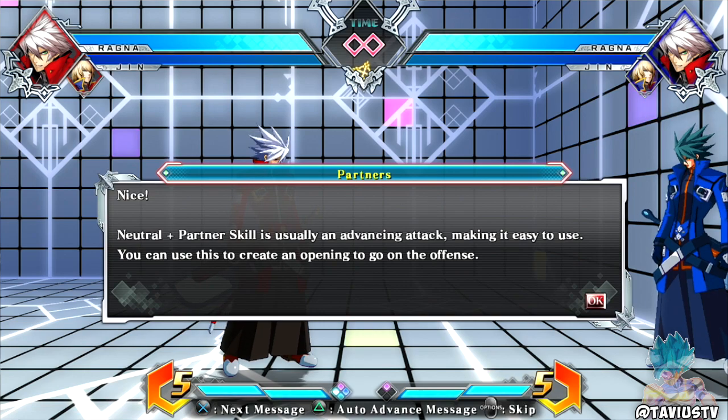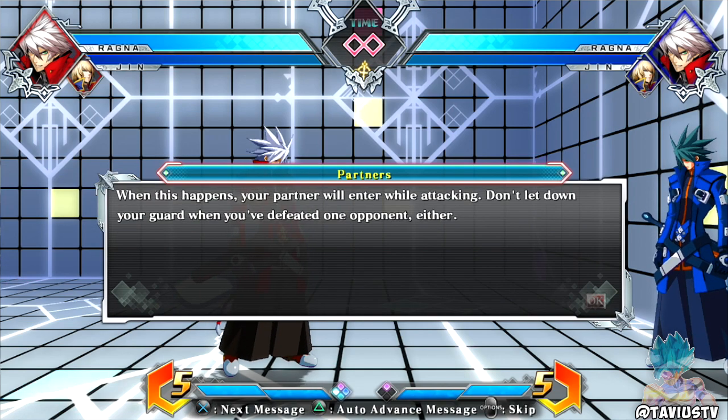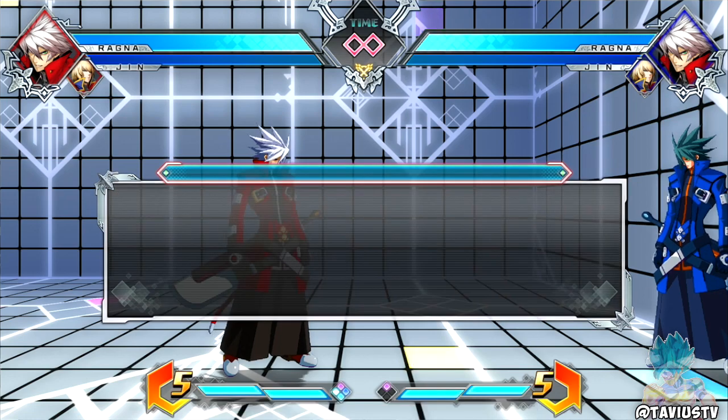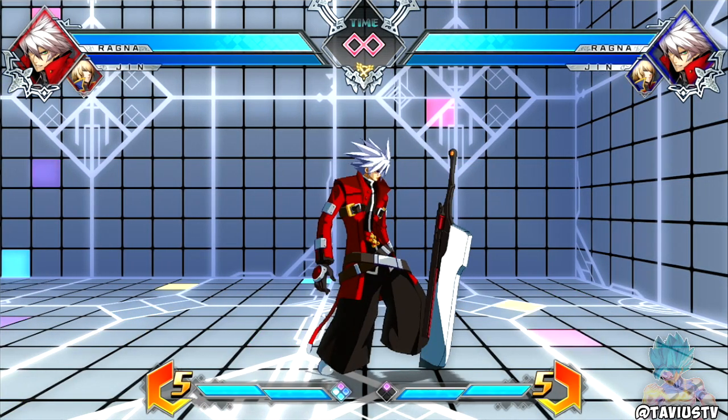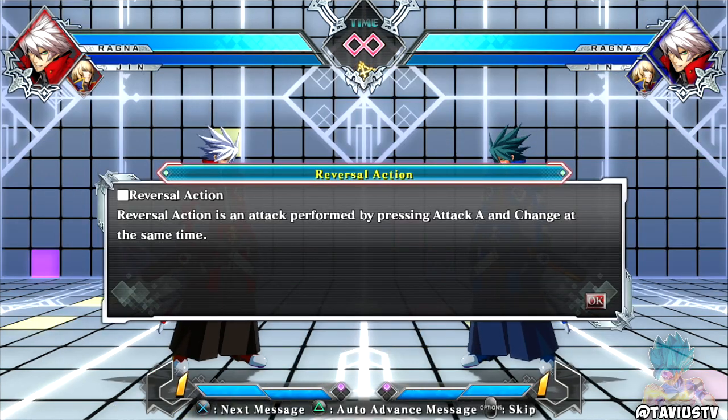Down entrance: if your main character is defeated your partner in reserve will automatically swap in. When this happens your partner will enter while attacking - so don't let your guard down. It's not like Fighters where you have time in between - there's nothing you can do about it.